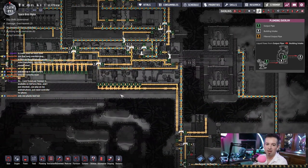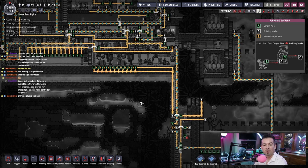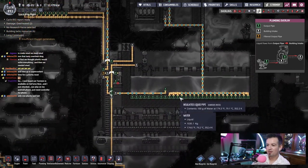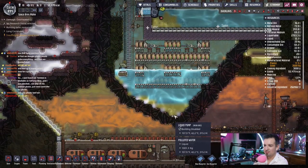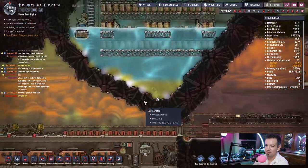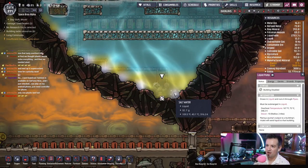Here we go — only one plastic bed. Just found out Temtem is available on GeForce Now and I can play on my Android phone — just need a controller for the phone. That's perfect. We're at 894. Almost at 900. I want to get to 925; 950 would be great today but I don't think that's going to happen.